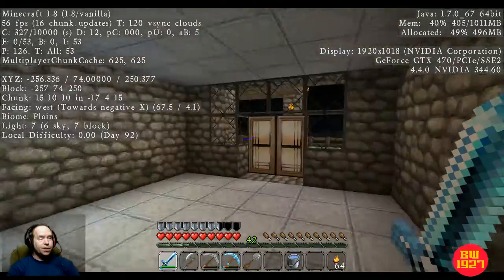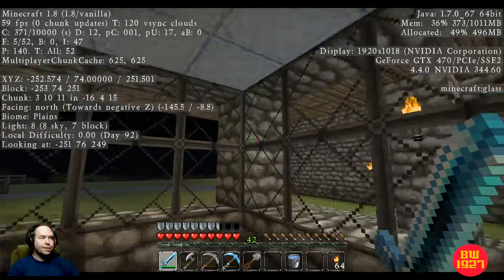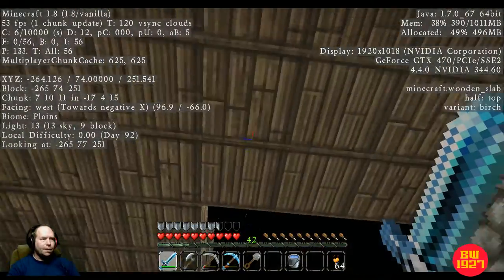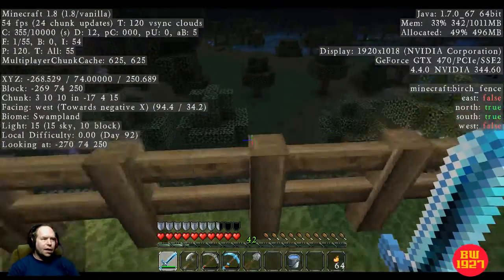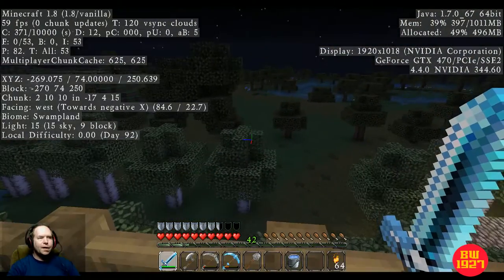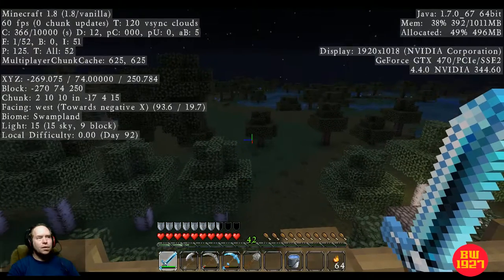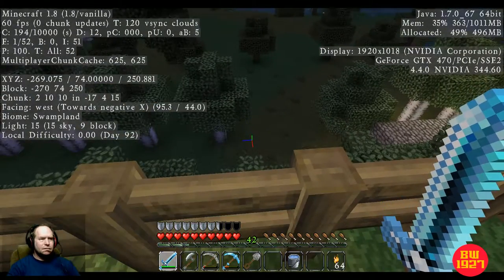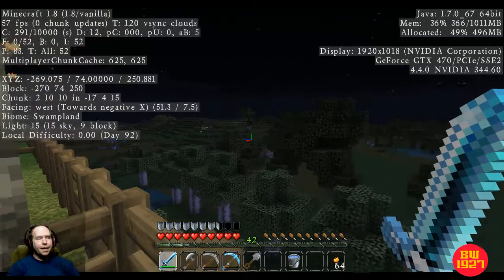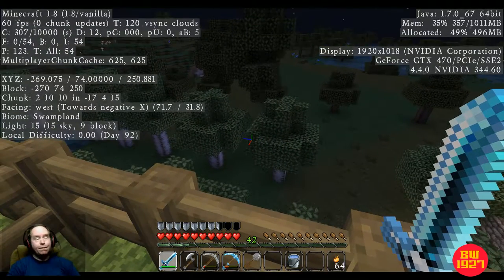This is in single player mode, not on my server, but eventually I'm going to be redoing my server and actually doing some live broadcasts so you can see what I'm creating. I have an entrance out here, a little patio, and a deck above with a birch railing going across here. I'm going to continue the rail so I don't fall — we're at 74 and this is about 54, so it's actually a pretty long drop.